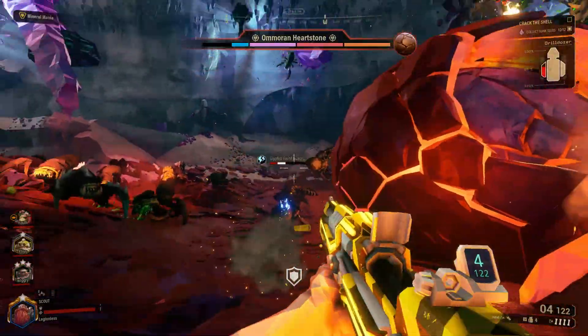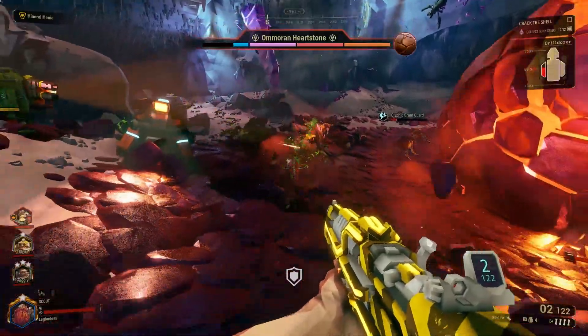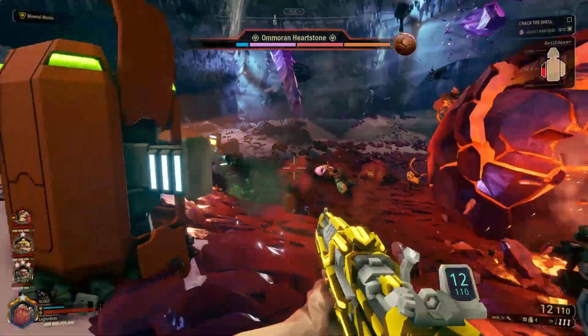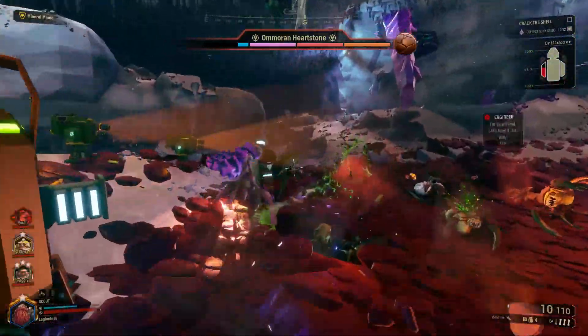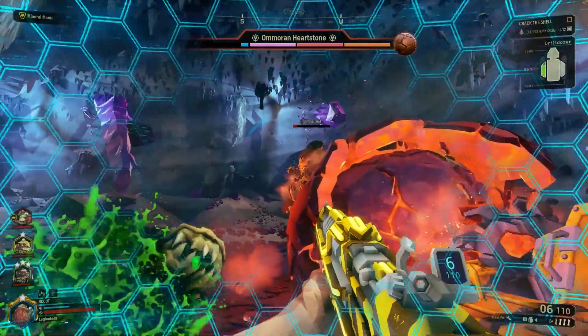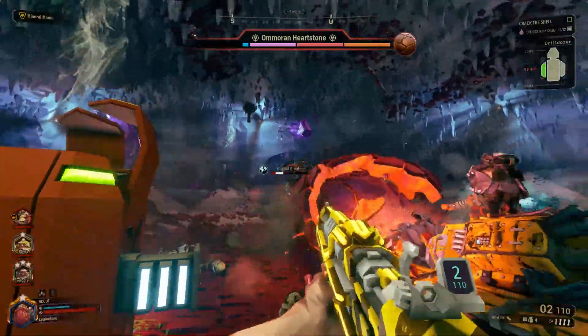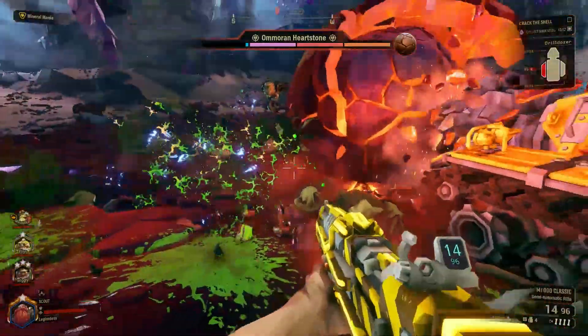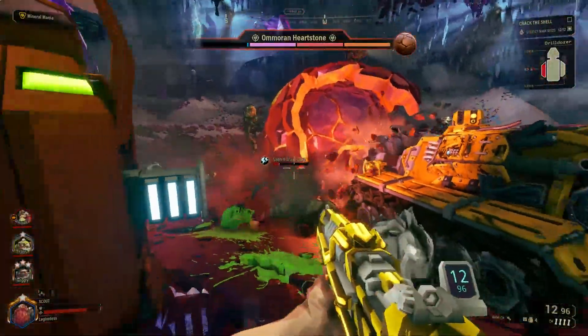There are some limitations to fear. Almost all enemies have a base resistance to fear. Web and acid spitters have a 30% resistance. Grunts, guards, slashers, and Praetorians have a 50% resistance. Menaces have a 70% resistance. And detonators, dreadnaughts, and oppressors are completely immune to fear.